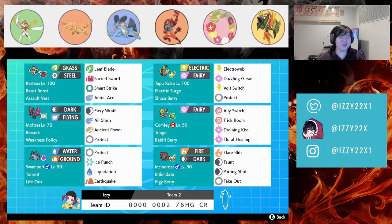Hey guys, easy22x here again with another video. We are bringing you another cool team — this time we are featuring Swampert as a very unique pick, and we're also trying Cortana once again.